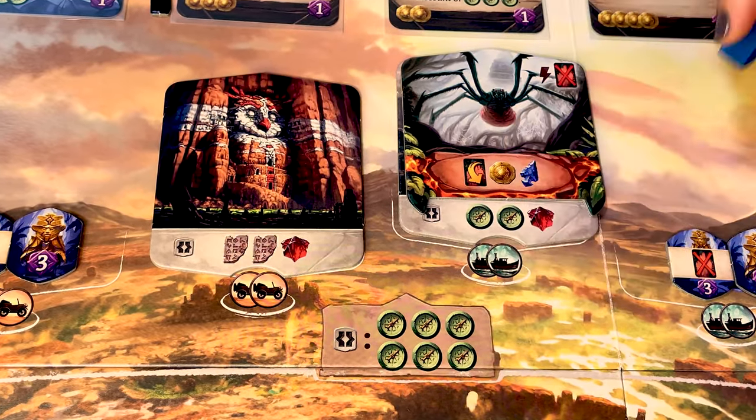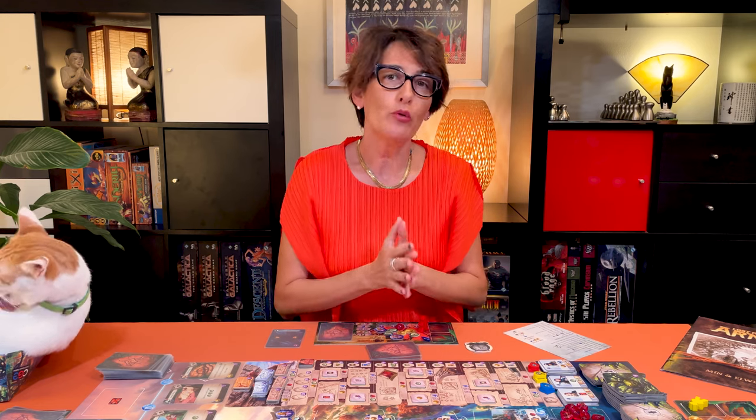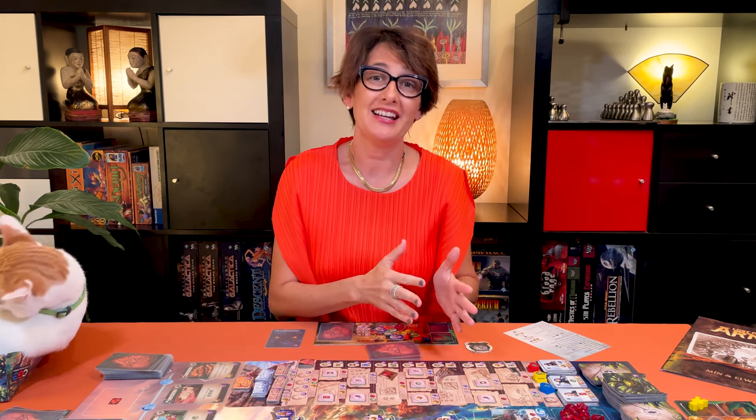That's the end of the discover a new site action. Whether you defeat the guardian or not, this site is now another place you can send your archaeologist to dig in later rounds. You will have to spend the travel cost indicated here but you don't need to spend the compasses anymore. Whether it's a guardian you've just discovered or one that was already there, to overcome a guardian is another action.